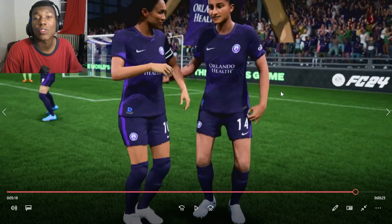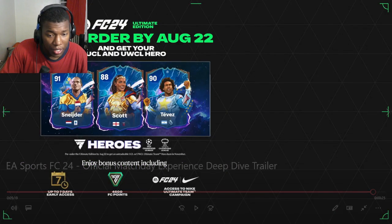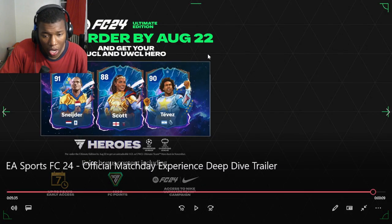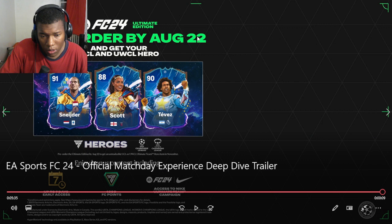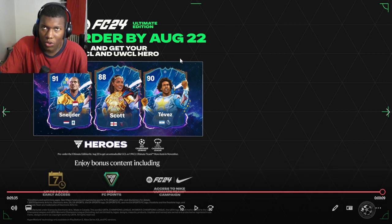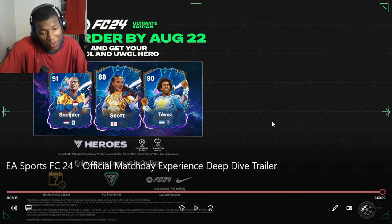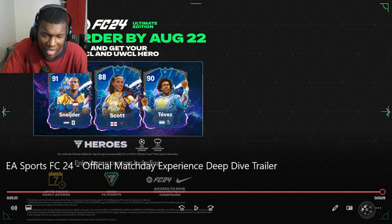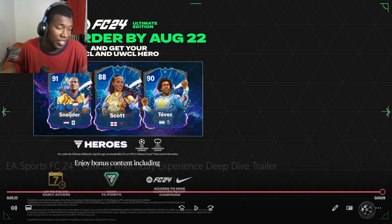I guess we'll see what happens whenever it comes out. We do have a release date — pre-order by August 22nd, so it's most likely going to come out early September. These cards look pretty cool — they got these superhuman-looking card designs. Other than that, comment down below what you guys think about FC24.